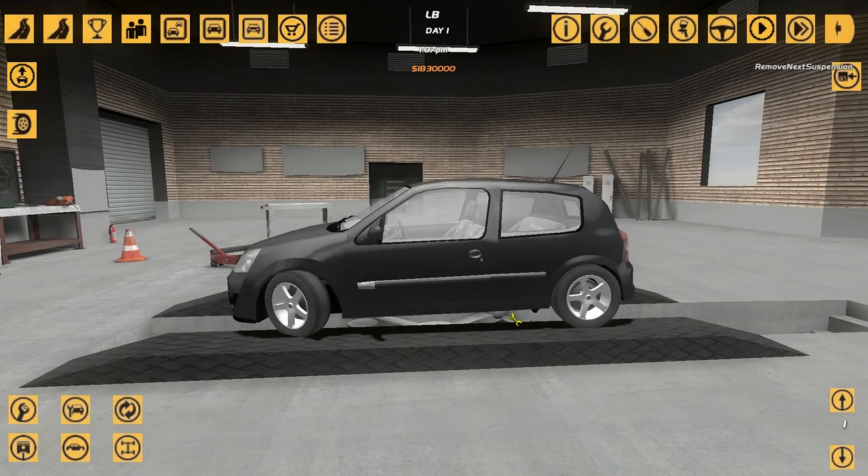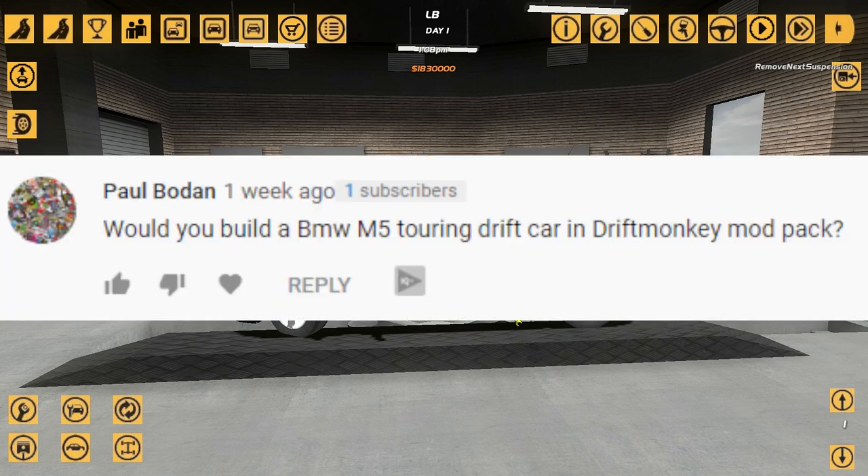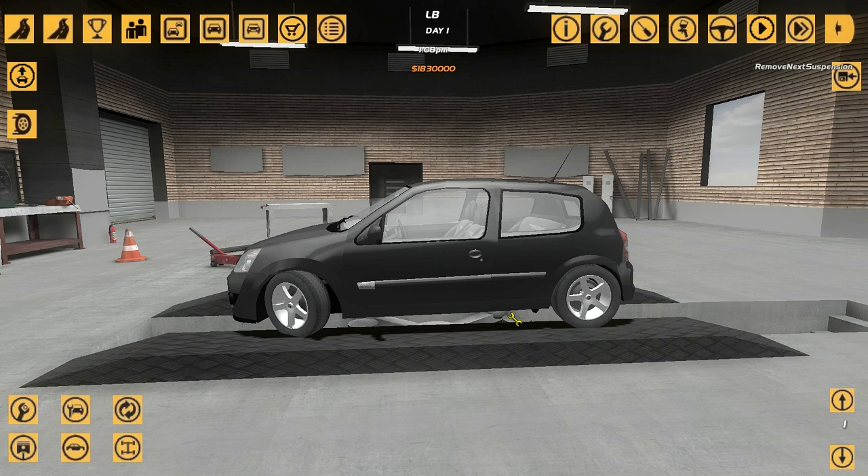Welcome everybody to another Build A Car episode. Today we shall be making a BMW M5 Touring Drift Car. This car was requested by Paul Bodan. My guy Paul, he's been a part of the channel for God knows how long - a legit long time. He's like one of the first people I remember from comments, if you understand what I just said.